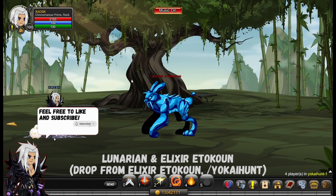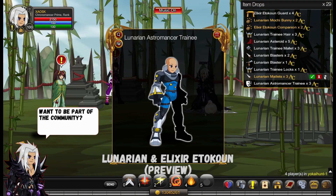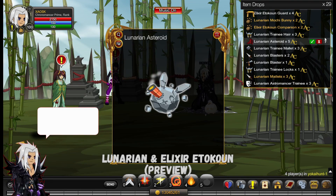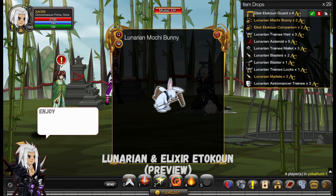You get 12 new items from the Elixir Beast. These are what the items look like — I only managed to get 11. The 12th one didn't seem to drop, so I think that one wasn't released yet, which is a bit bizarre, but this is what the items look like.